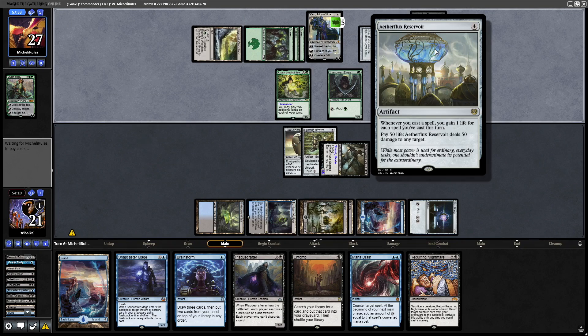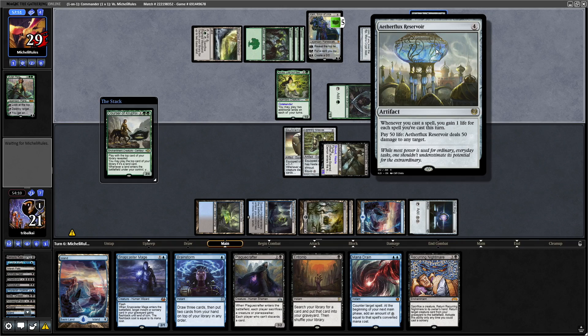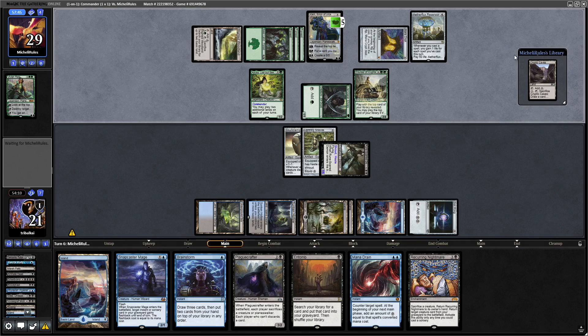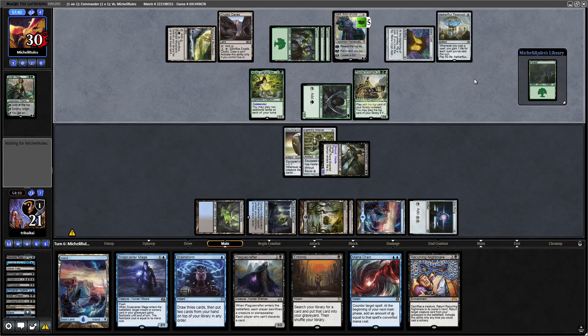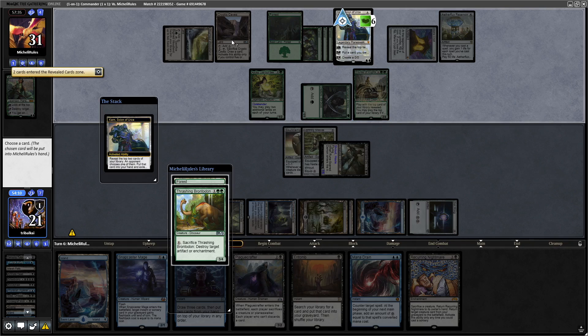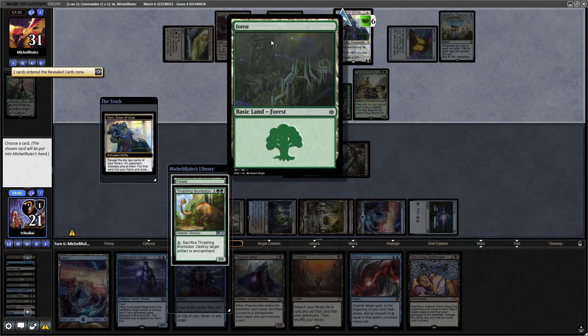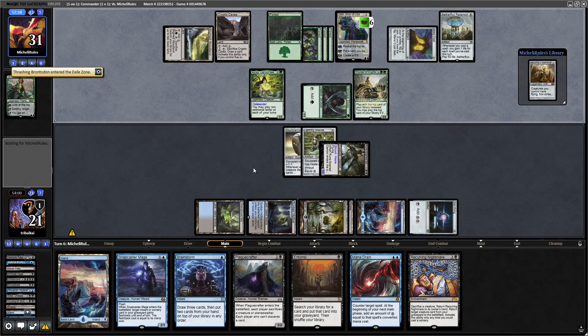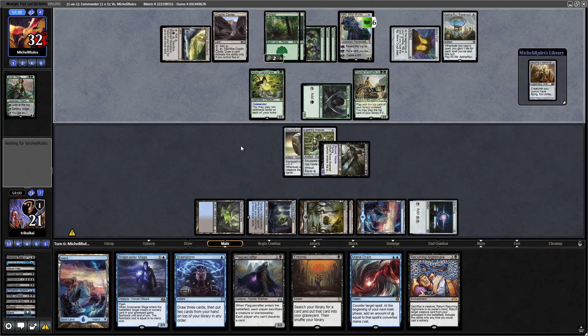Aether Flux Reservoir — yeah, we're really going to have to play fast against that if we don't want to lose. I'm sure our opponent will have some combination of cards to make use of it. Our opponent rips a couple of lands off the top — Cryptic Caves and a Forest. We'll put a Forest into our opponent's hand; they can get Thrashing Brontodon next turn if we allow it. They play the Forest immediately from hand.